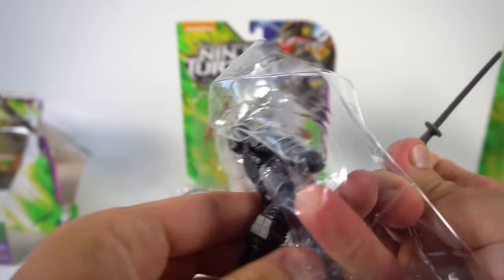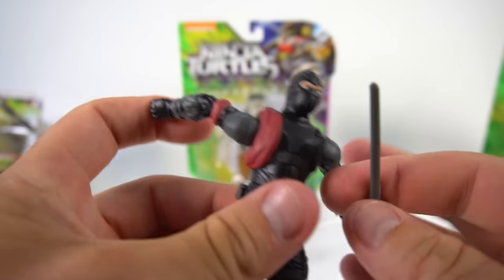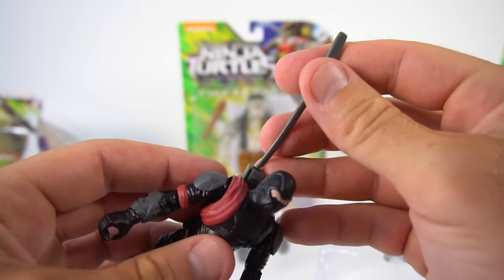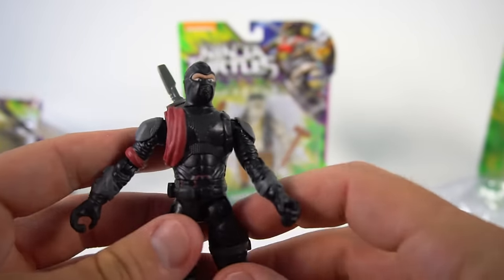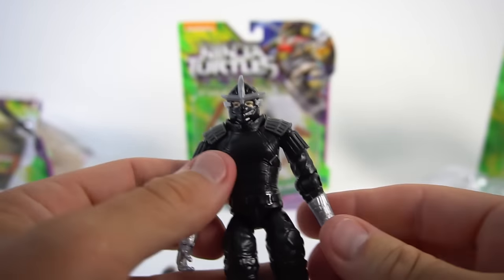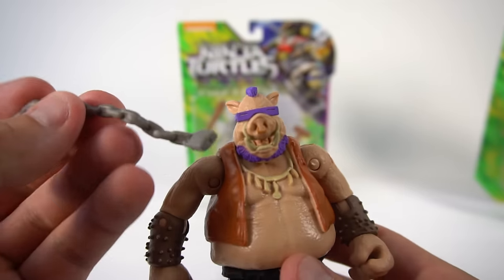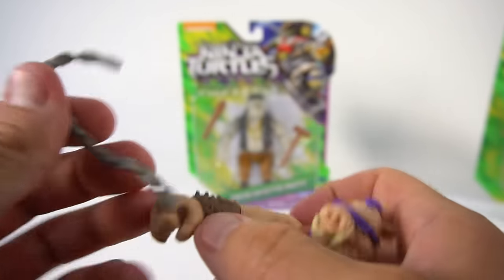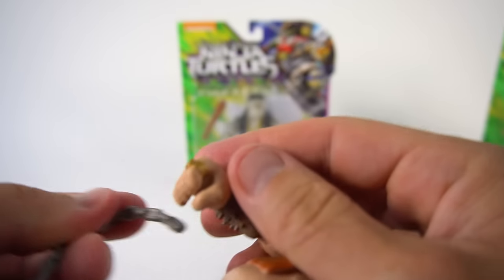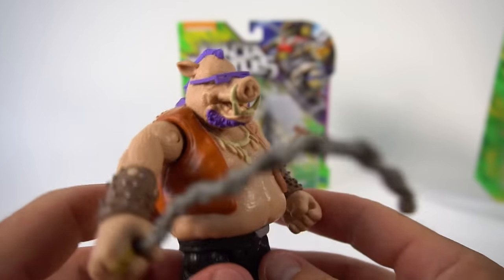I think we can pull this foot soldier out of here. A foot soldier is part of the foot clan. Did you get Shredder out of there? And he's got a little sword right here. All right, here's Shredder. And here's Bebop. And he's got a little chain that he can pick up and use as a weapon. We've got to put it in his hand — put it through his hand like this. It's a tight fit. There we go. Now he's ready to hit one of those turtles.